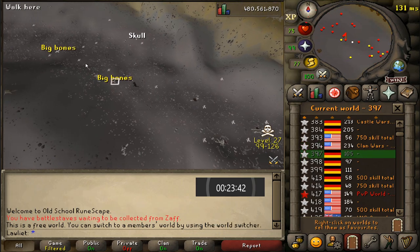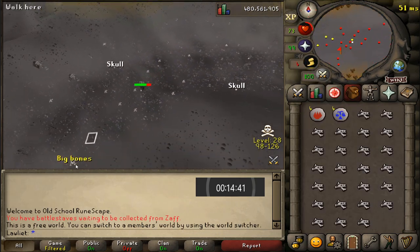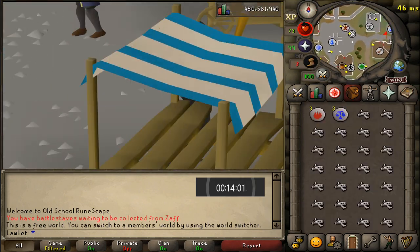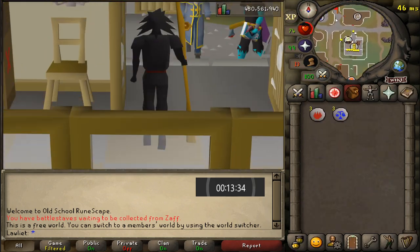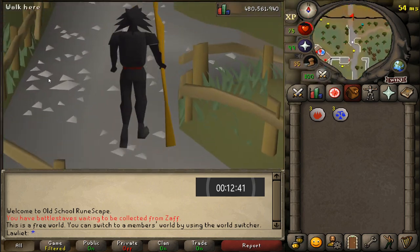If you still want to try this in members worlds for whatever reason — maybe you just like the idea of picking up big bones in a very spooky graveyard — don't forget that you can also bring a looting bag. So essentially you can double the amount of big bones that you can bring in one trip.